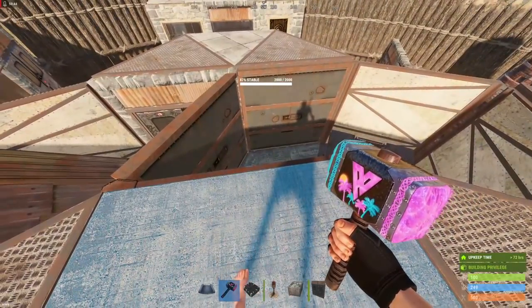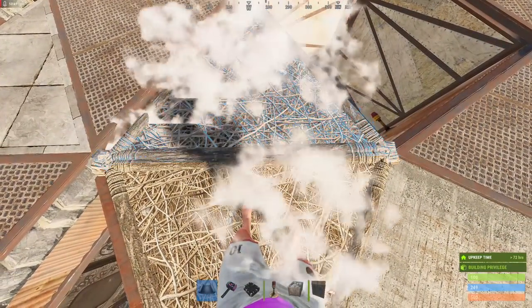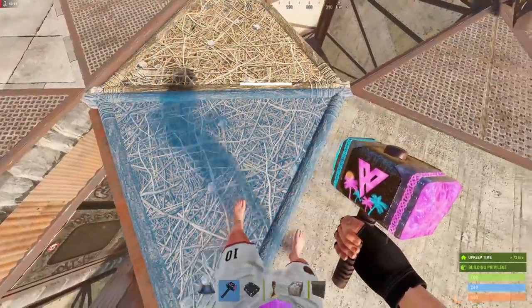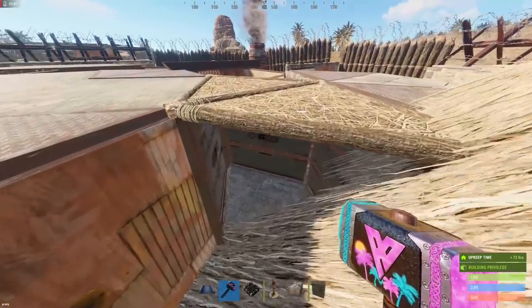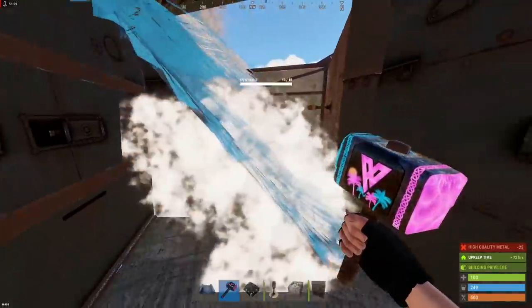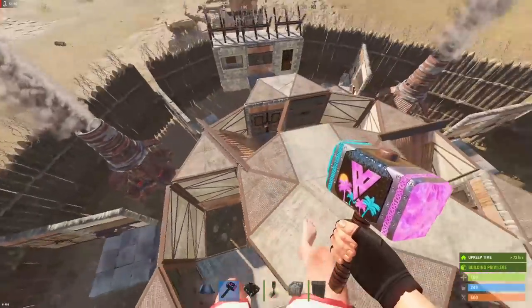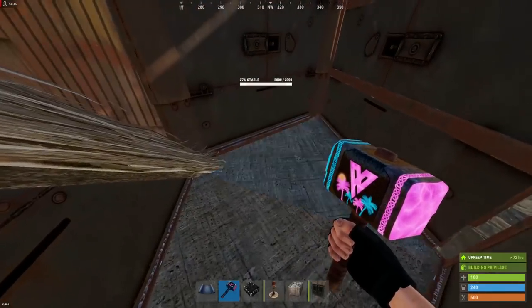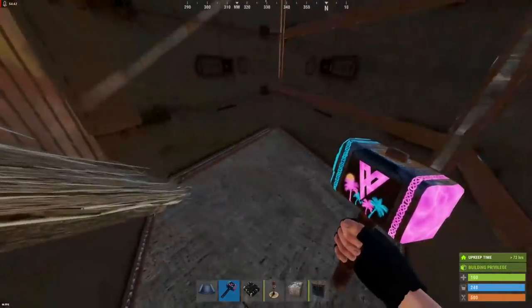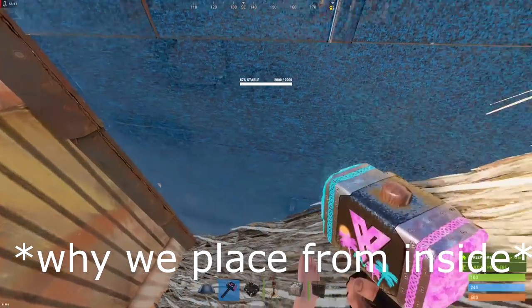Next add a roof to your bunker. Clip the roof to this square, then clip the second triangle to this triangle. Place in your wall, then finally place in your roof. If your wall disappears then you've done the bunker correctly and you're good to upgrade everything. Come inside and upgrade your wall, then upgrade your triangles above. Repeat those steps on the remaining two bunkers. Feel free to add a shelf on the inside but make sure you are inside your bunker when building it, because adding this half wall will break the bunker and you don't want to accidentally lock yourself outside.